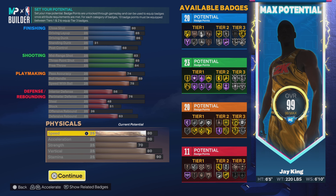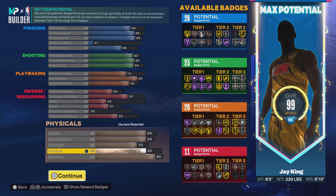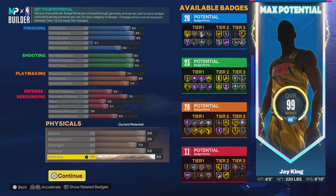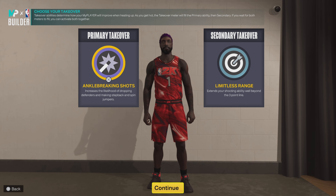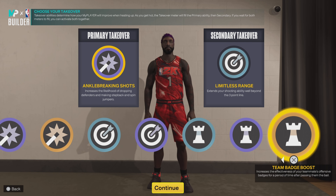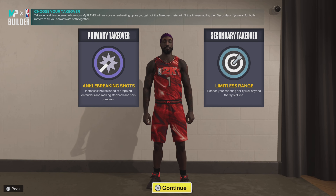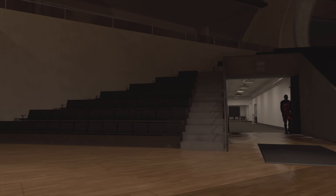Going down to physicals: speed 80, acceleration 80, strength 70. Vertical went up one — it was 79 before, now it's 80 — and stamina is 90. It's still a competitive build. You still get the slashing take, shot-creating take, shark take, and play take. All of that makes sense for a James Harden build. Just choose something that fits your playing style — it won't affect the build name.